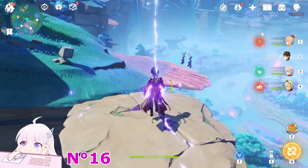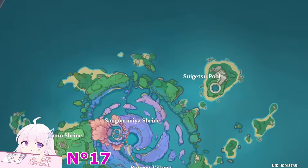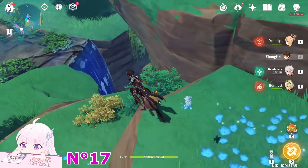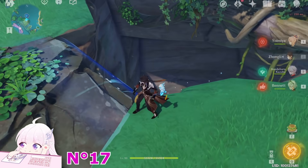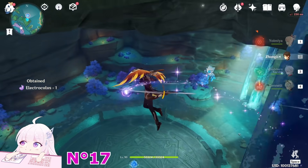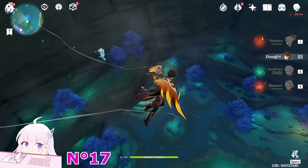You can just jump there. Now go toward the Hydro Hypostasis. If you don't know how to reach it, it's pretty easy — you just have to come here. You can see there is a waterfall on this position — just jump down. The Electroculus is here. And downside here is the spot where you fight the Hydro Hypostasis.